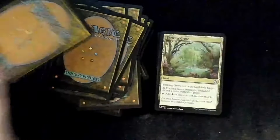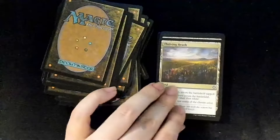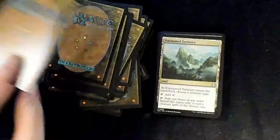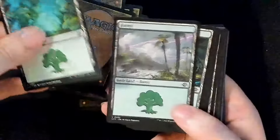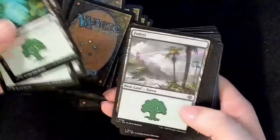Terramorphic Expanse, Thriving Bluff, Thriving Grove, Thriving Heath, Unclaimed Territory — my nickname in college — and those are the land cards. Still beautiful. I do love these a lot.